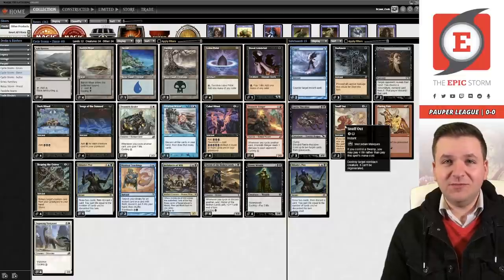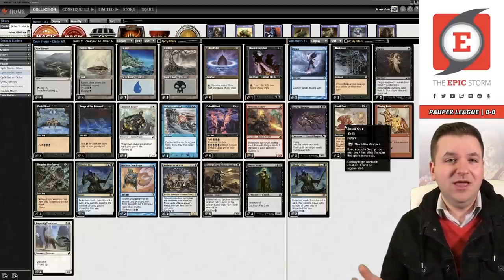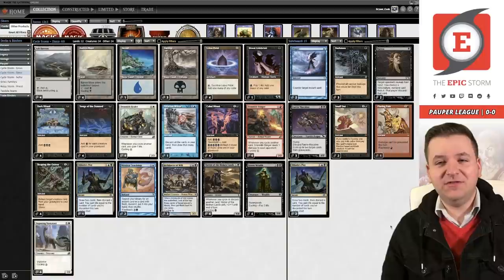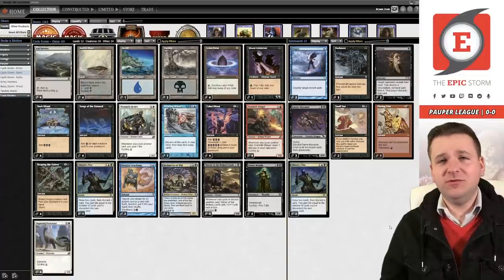Snuff out can also be used as a free counterspell. If they have no other faeries in play and cast spell stutter sprite with its counterspell trigger on the stack, you snuff out the fairy — and when the trigger resolves they'll have no faeries in play, so it doesn't counter anything. It's also really good against some of the larger creature decks. I'm hoping it's not good because then I don't have to buy Japanese foils, but I want it to be good because I like winning.